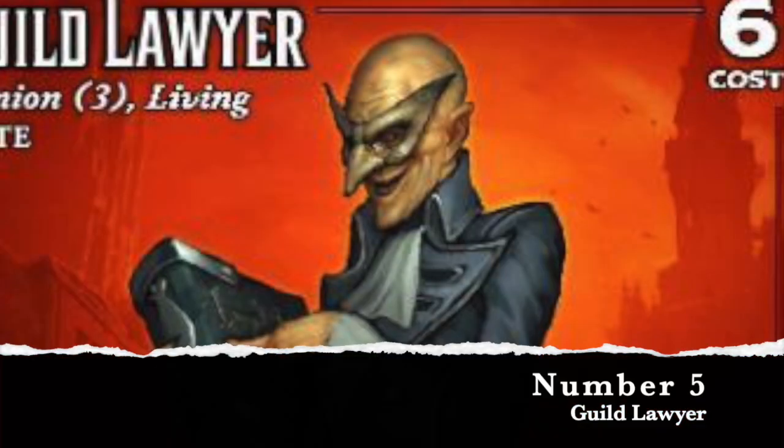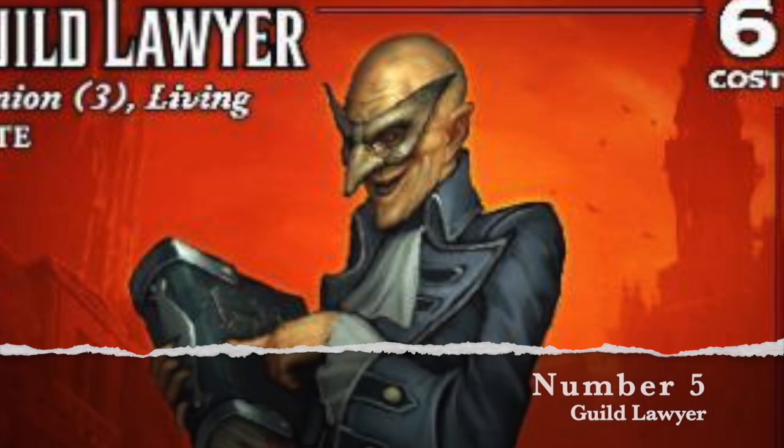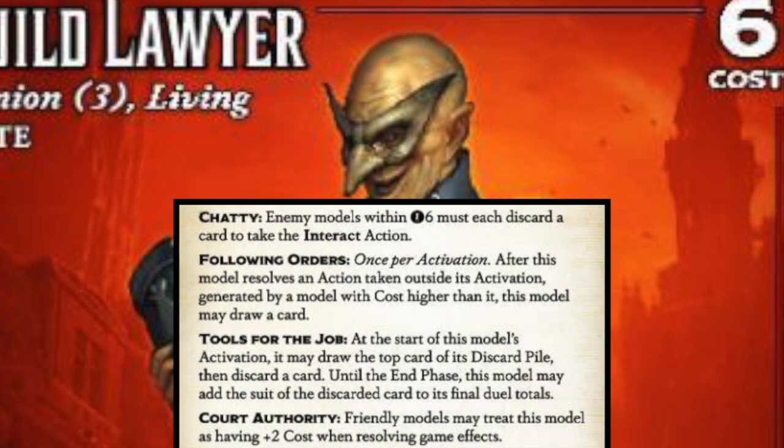The fifth minion you want to consider bringing in Gaining Grounds 4 is an oldie and a goodie — a solid model from the Guild that's always good: the Guild Lawyer. Guild Lawyer has tools for the job, so you get to pick up a card and cook in a suit. The biggest things for the Guild Lawyer is just how efficient they are, because you have solid obey with them, so you can have your good models do more good things.